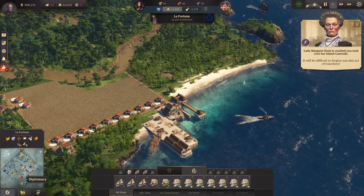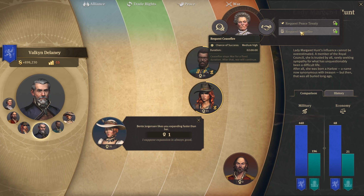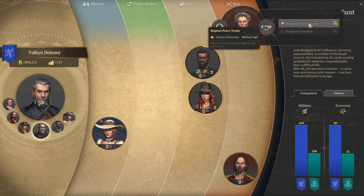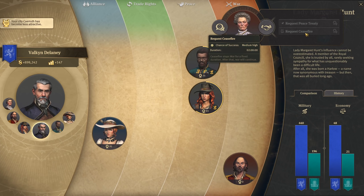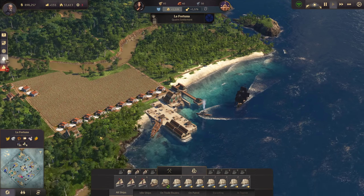Let's get my ships back and have a look at diplomacy with her. Ceasefire costs 70,000 - I don't believe that. Peace treaty is 220,000. She's not going for those things. It doesn't matter - she's quite weak anyway.